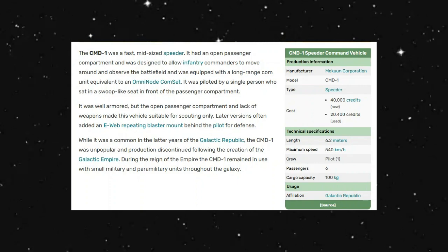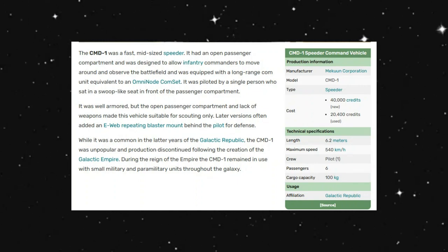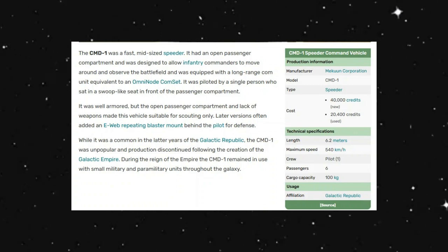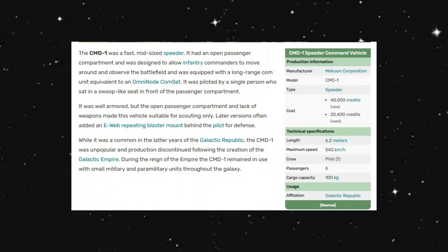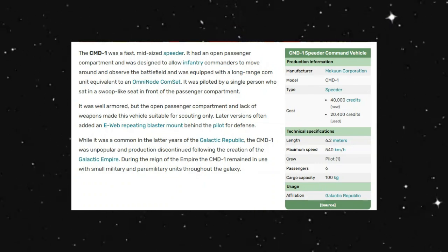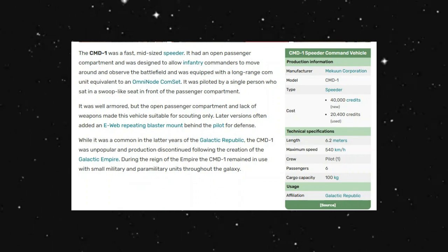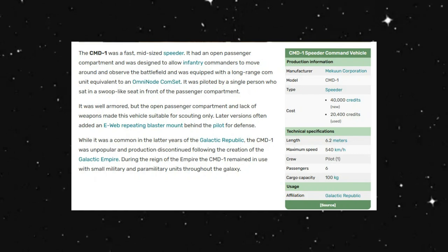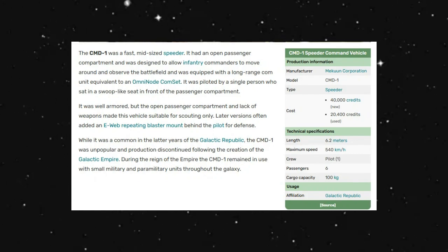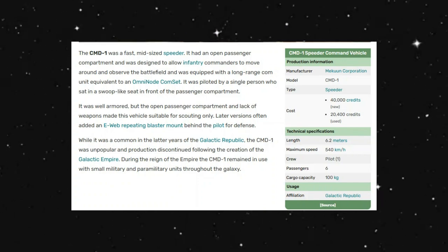So that's really the big write-up that we have. I do not have a picture of this, so unfortunately it's one of those vehicles that we just have to use our imagination as to how we want to really see it. Obviously it has more of a swoop speeder in the front and a kind of box in the back for them to just kind of walk around in.